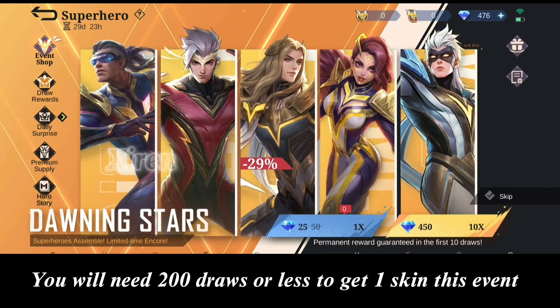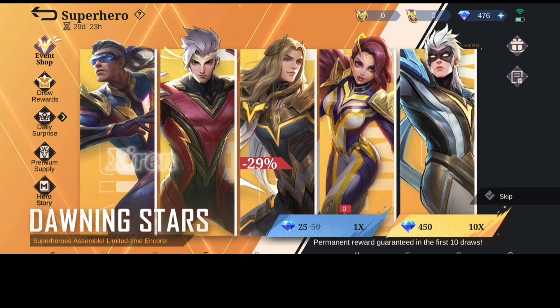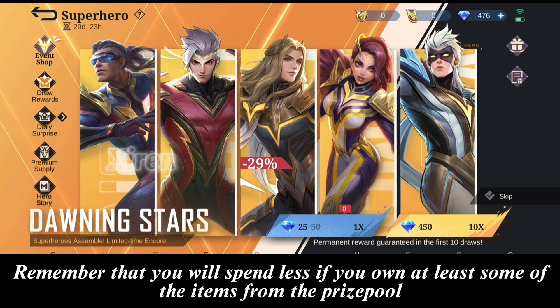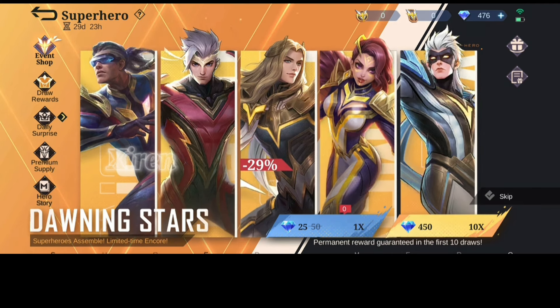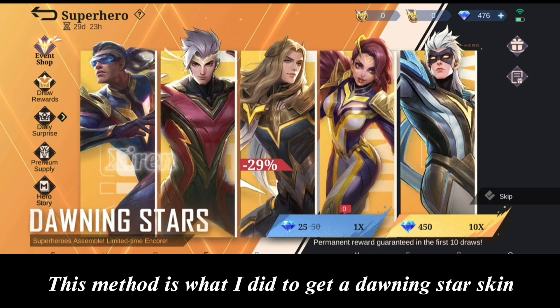You will need 200 draws or less to get one skin this event, and it normally costs 9,000 diamonds. The discounted hero skin needs 120 or above draws — it took me 140 draws last year. Remember that you will spend less if you own at least some of the items from the prize pool. To save diamonds in this event, follow these steps.